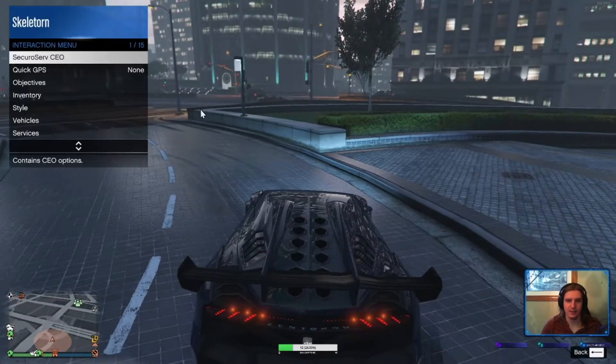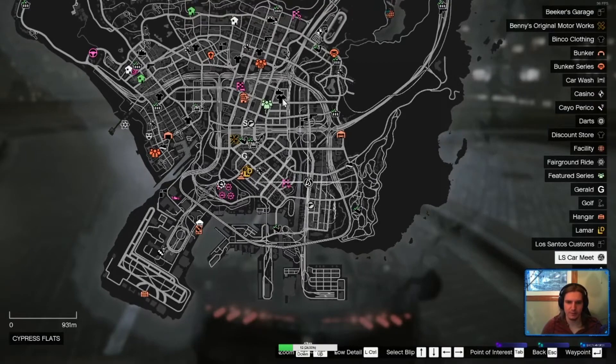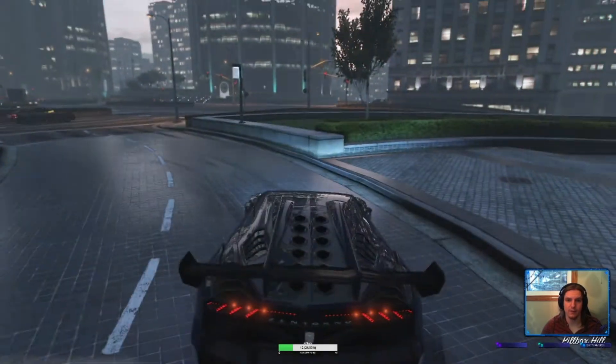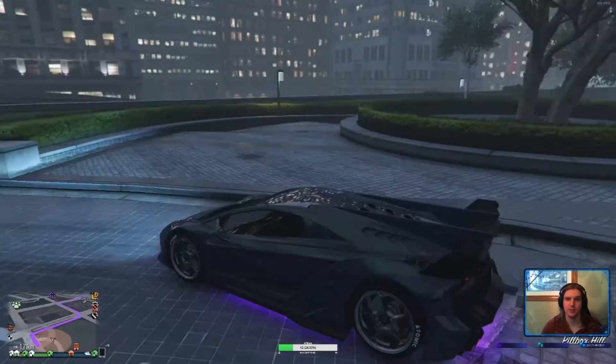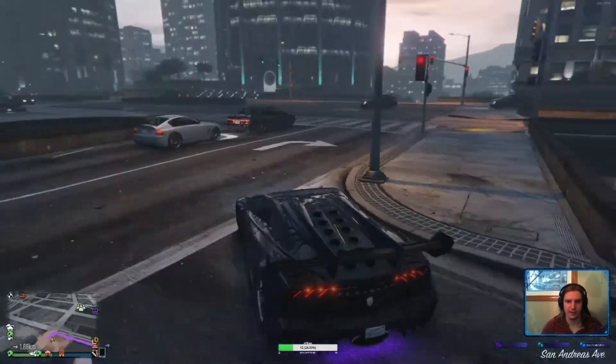The first thing you're going to want to do is set a waypoint for the new LS Car Meet. It's down in the bottom right corner of the city and you can go there in any vehicle you want. I'm just going to bring one of my nice cars so I can display it right away. Go ahead and set your waypoint and head down there.